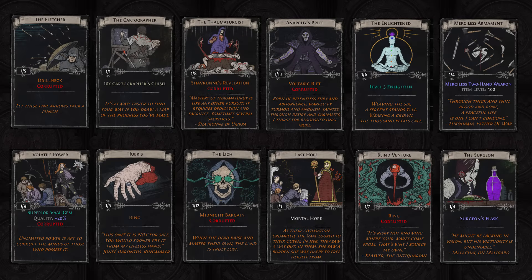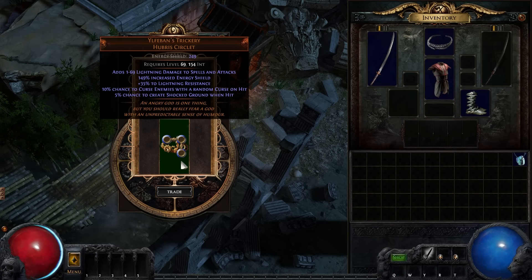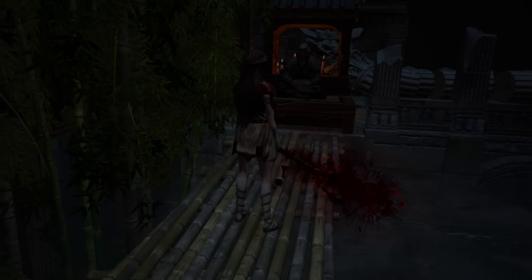Divination cards are a new type of item that drops from monsters you encounter while playing Path of Exile. Sets of these cards can be traded to Tasuni in exchange for the item referenced on the card. If you'd like to create a new way for players to acquire your favourite item, then this is your chance to make that change.